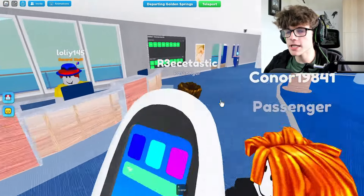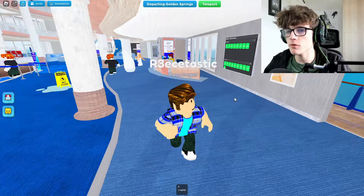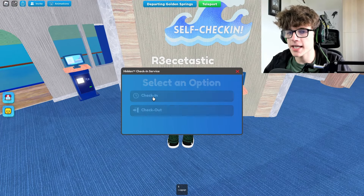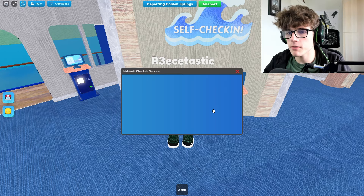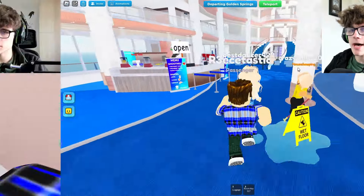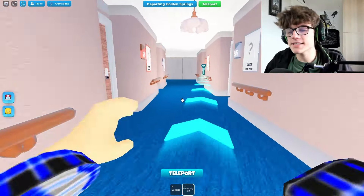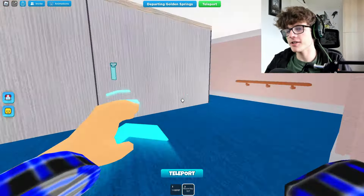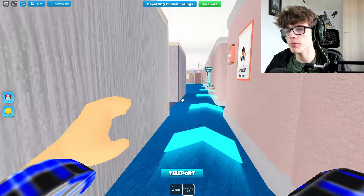What we need to do is go to the self check-in, because I don't really want to be bothered with doing it with that person. We click the machine, go for check-in, go for a standard one — we have room 517. We're going to go up the lift. That has definitely been an update, because before it didn't give you this whole teleport option. I had to go all the way up the stairs and I could have just teleported.